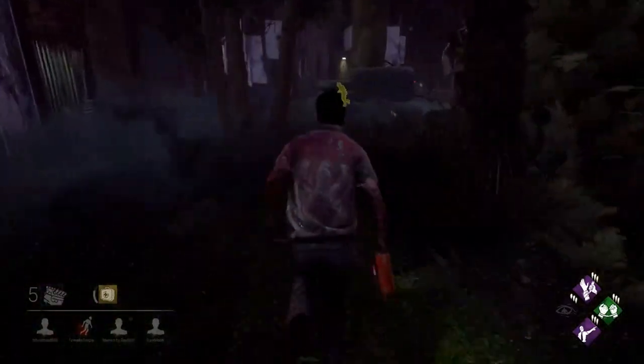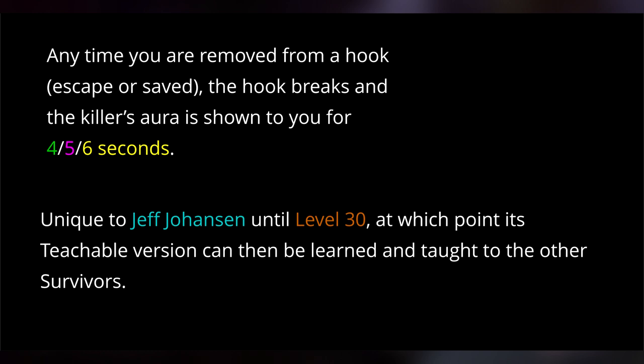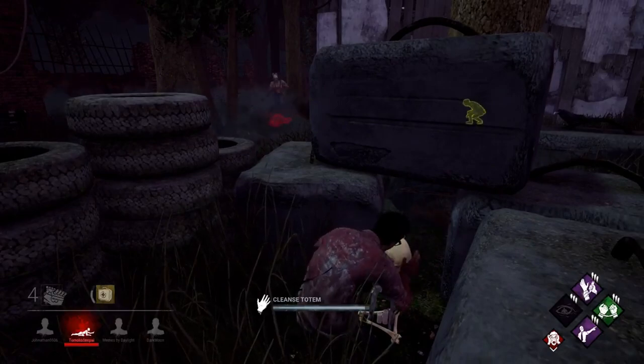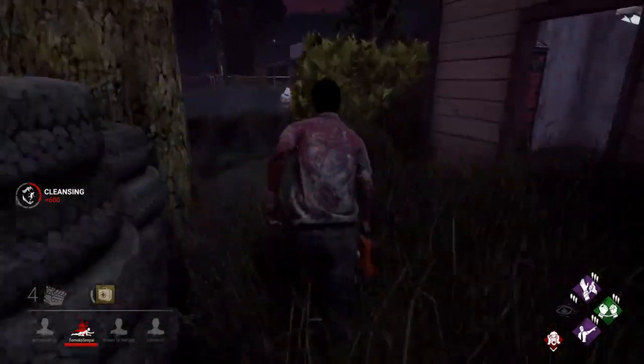But it can be given to every other survivor as well. Next is Breakdown. Anytime you are removed from a hook, either by escaping or being saved, the hook will break and the killer's aura will be shown for 4, 5, or 6 seconds. It's teachable at level 30. This is handy because for a small amount of time after being taken off the hook, you'll know which direction not to go. And if somebody were to mess up or you're being camped, that hook is now destroyed so they can't immediately place somebody back on it.